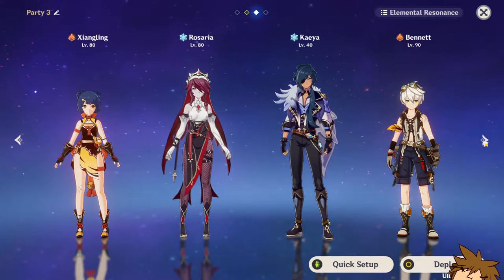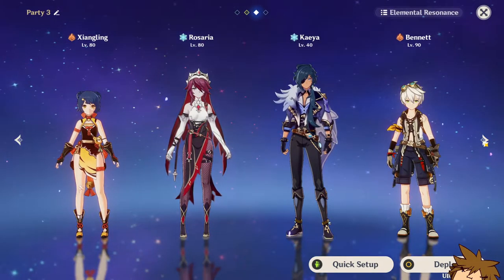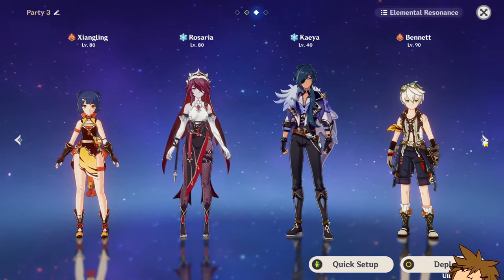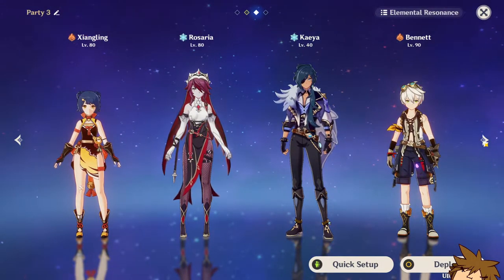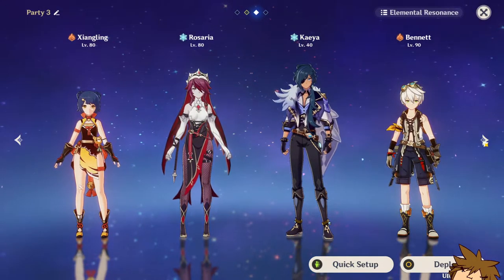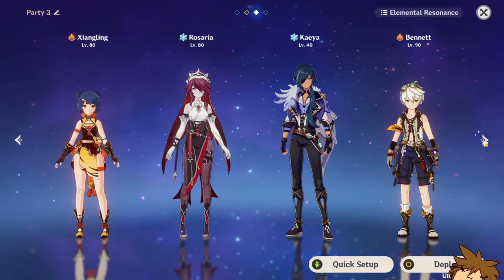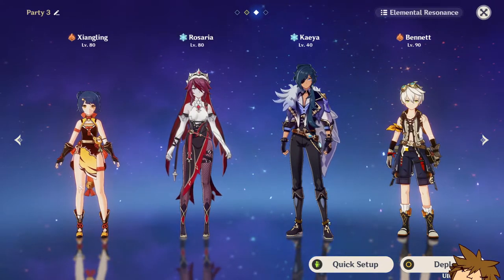Here's another incredibly strong option — a melt team for Xiangling. Rosaria and Kaeya really provide strong cryo support because they apply cryo quickly with their elemental bursts. Rosaria is especially good here for the extra crit rate she provides, up to 15%, which can really help Xiangling maximize damage. Melt is also strong for Xiangling, especially if you're running Crimson Witch, so that's something to consider when building this team. Bennett is here too, of course, since he provides so much.